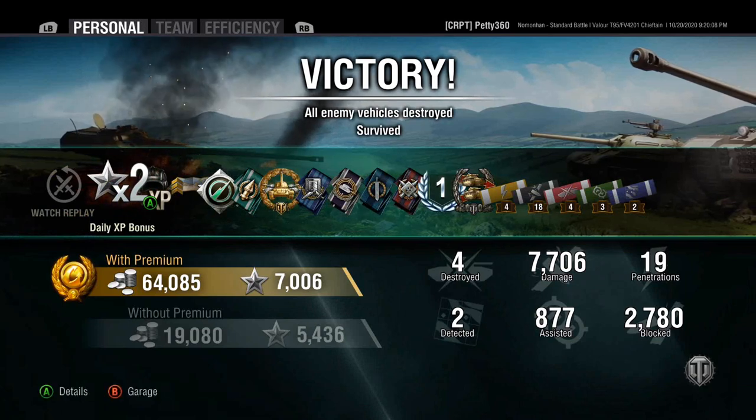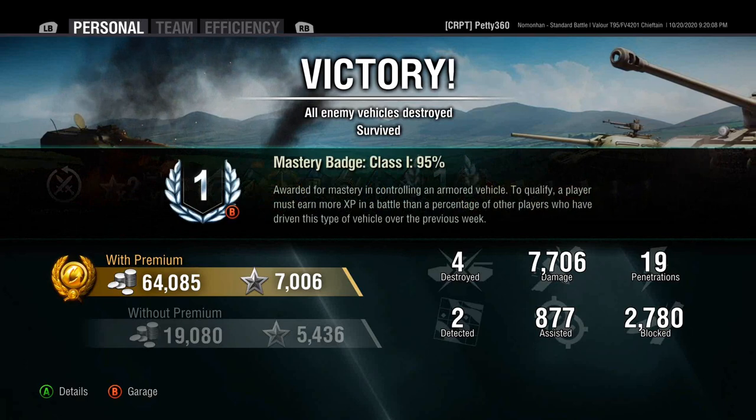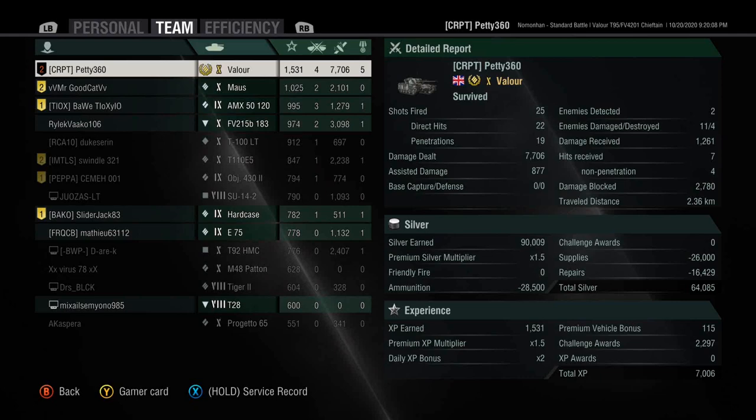We got High Calibre, Confederate, First Class. Shockingly this was a first class whereas the first game was an ace - don't ask me. 1500 base XP, 25 shots, 22 hits, 19 pens. Not too bad. Good block as well.